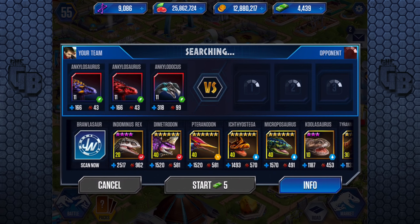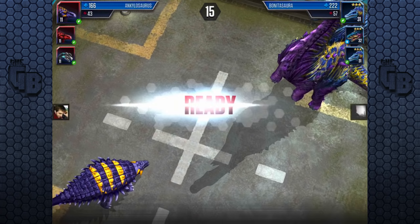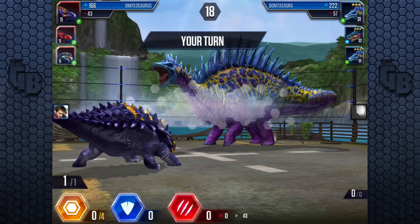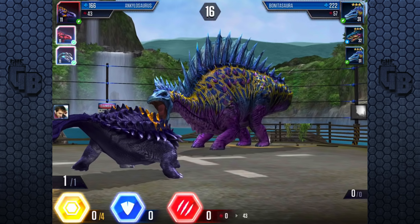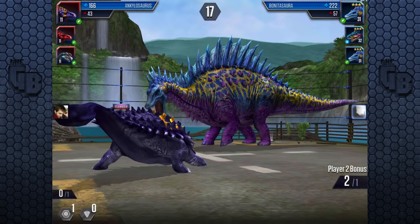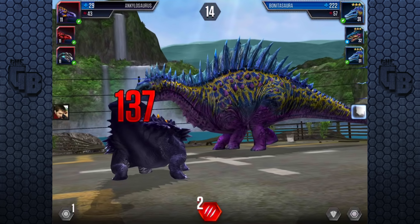I think out of all of them, looking at the cards, I will say that the Ankylosaur red is the best. I quite like that one. Oh look — matching colors! But I wear it better than you. So we have nothing that is our weakness, so we have probably won this.